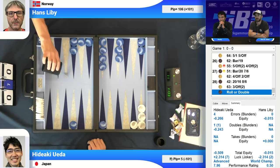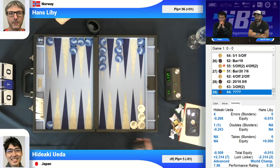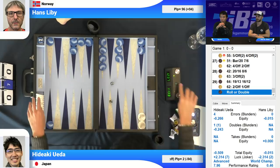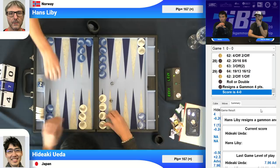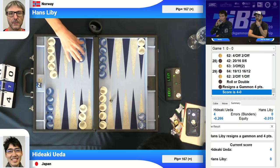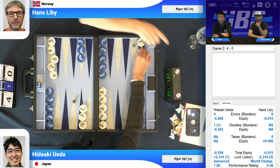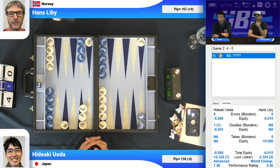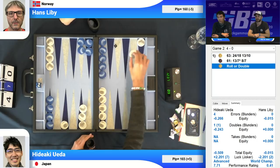It's more of a Hans play now. If Hans plays okay for the rest of the match, then Hideaki has no chance. If you see the total equity, Hans already committed almost zero error and Hideaki already committed 500 — the difference is huge. Hideaki is playing at a 7.96 in game one. Of course, we're going to see him grind his PR down — I'd be surprised if he ends up above a 4. But that double blunder was a big one. Now it's game two — 4-0 to Hideaki.